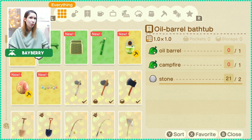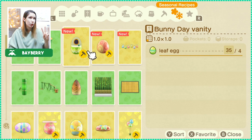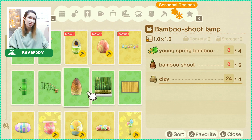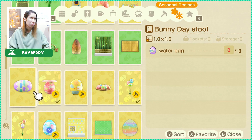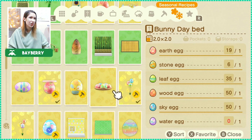We can craft a few Bunny Day recipes, which I don't have all of them, so we're not gonna get the two secret DIY recipes from Zipper. But they're not really that special anyway, and I did get those items on my other island so I can always craft them there and bring them over to this island. I'm not too worried about that here.